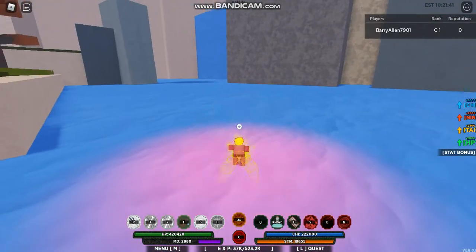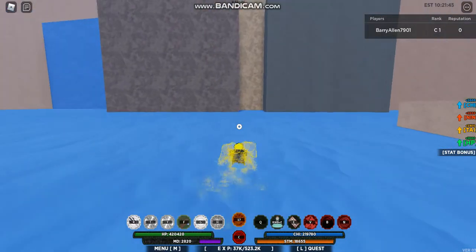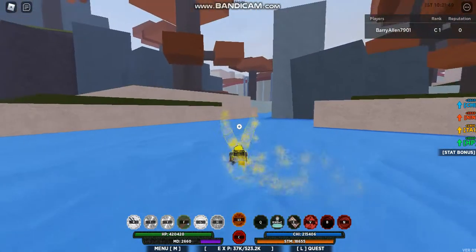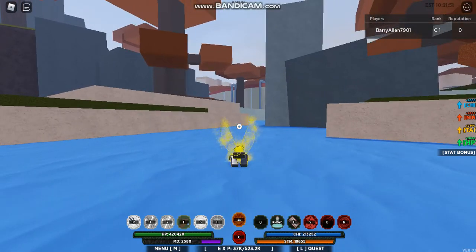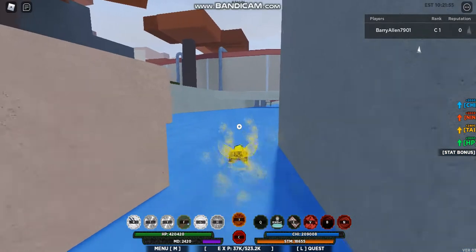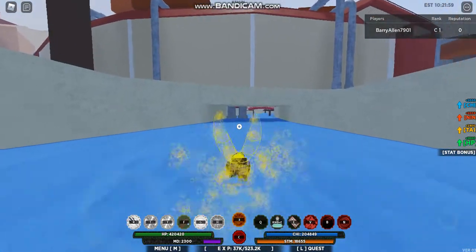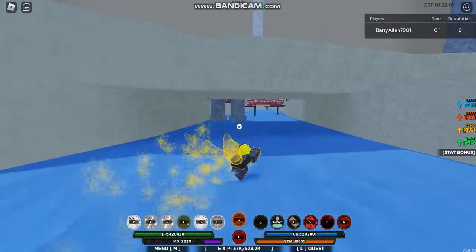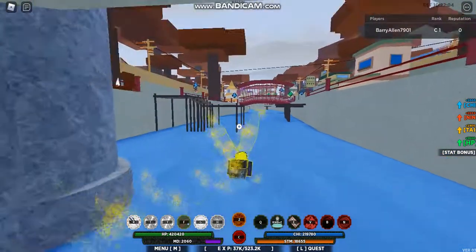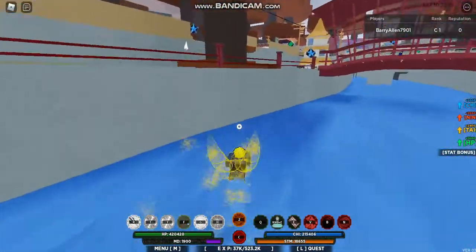By the way, you also get a stat bonus — you can see on the right side. You get 2000 plus chakra points, taijutsu points, and also HP points, so it gives you more HP. My friend has like 420 HP and around 220,000 chakra. He's losing chakra because he's in the water, that's why.